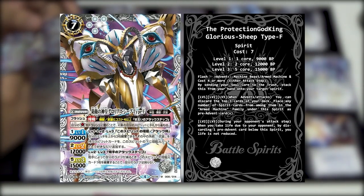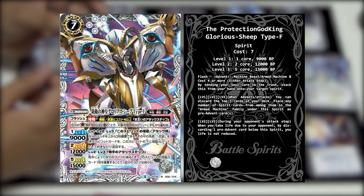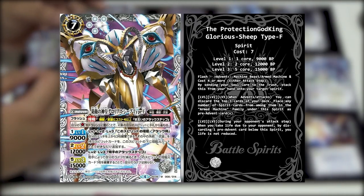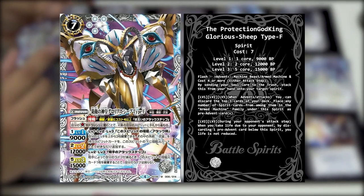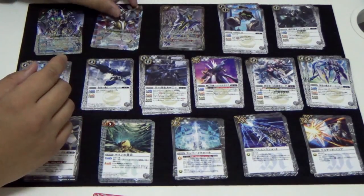Being at level 1, 2, and 3, when advanced or on attack, you can discard the top 3 cards of your deck. Place any number of spirit cards from among them in the Armed Machine family under this spirit as a pre-advent card - basically like the Xyz Material in Yu-Gi-Oh. It's used for paying costs. The other skill at level 2 and 3 - during your opponent's attack step, when you take life due to your opponent's attack, by discarding one pre-advent card, this spirit will negate the life deduction.